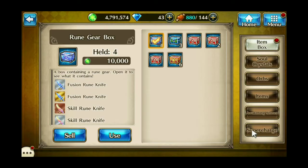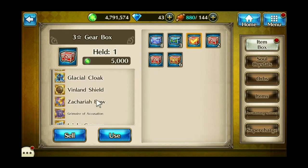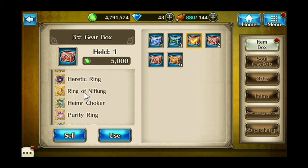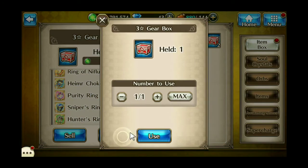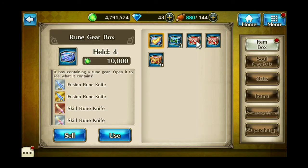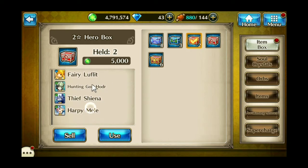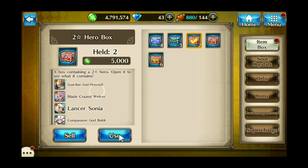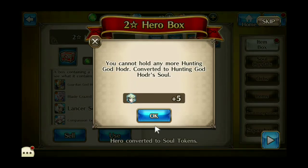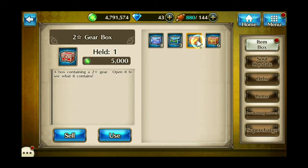I've already got her maxed out. Three-star gear box — I don't particularly need any of this, so I'll take whatever. And I got the Necronomicon gun. Two-star heroes — these are the different ones you can get. All those heroes are fairly easy to obtain anyway. And I got Hodor and... I forgot his name.